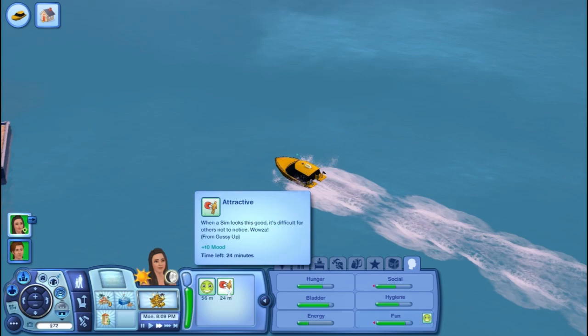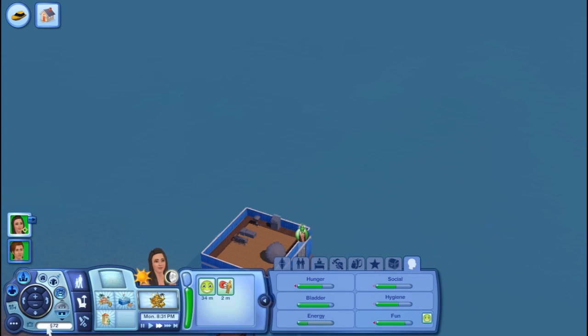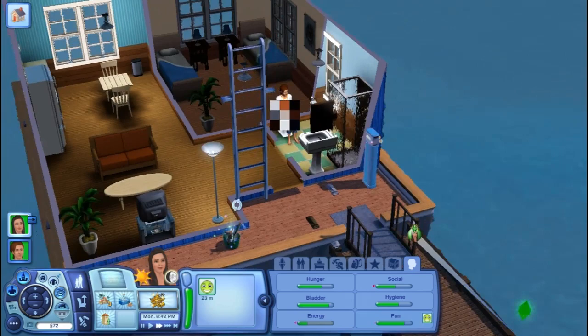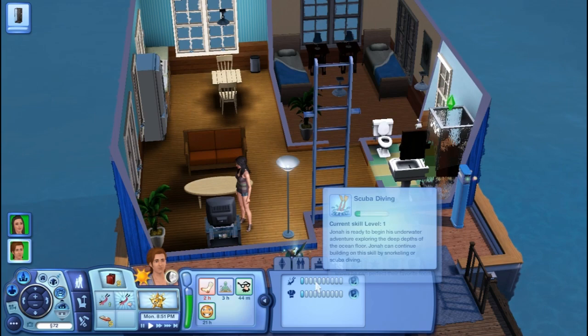She's attractive. Getting stuck around the edges there — there's the riptide. He's all suntanned from lifeguarding. So he needs to work out and he needs some charisma points, and he's going to go scuba diving.